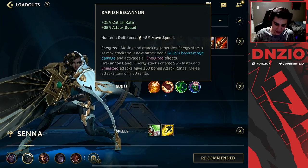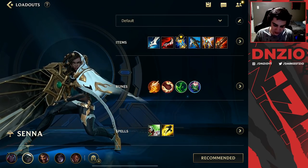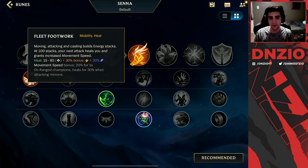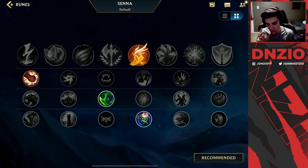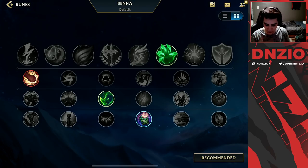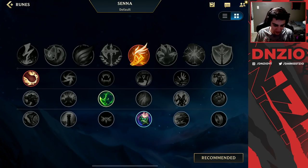Rapid Fire Cannon gives you that extra bit of range on auto attacks. For runes, you can mess around a bit — Fleet Footwork is always a good rune, but if you have a really good lane matchup you should run Grasp because then you're really able to abuse the enemy laners.